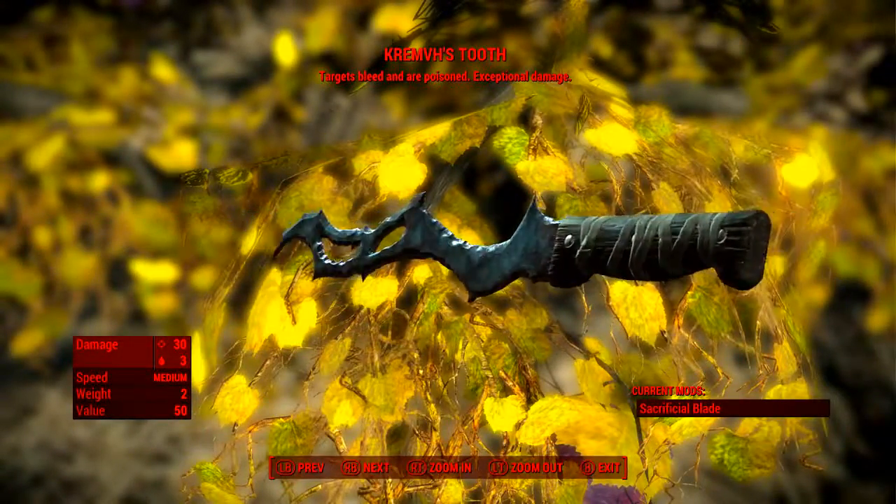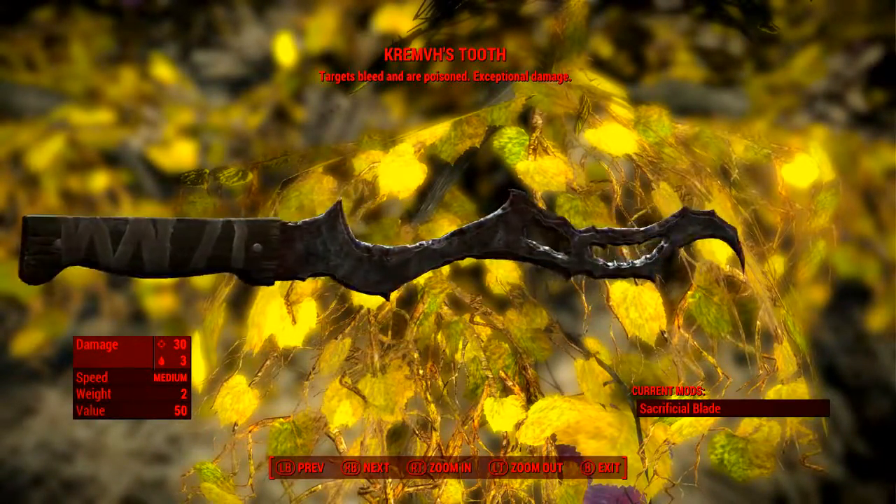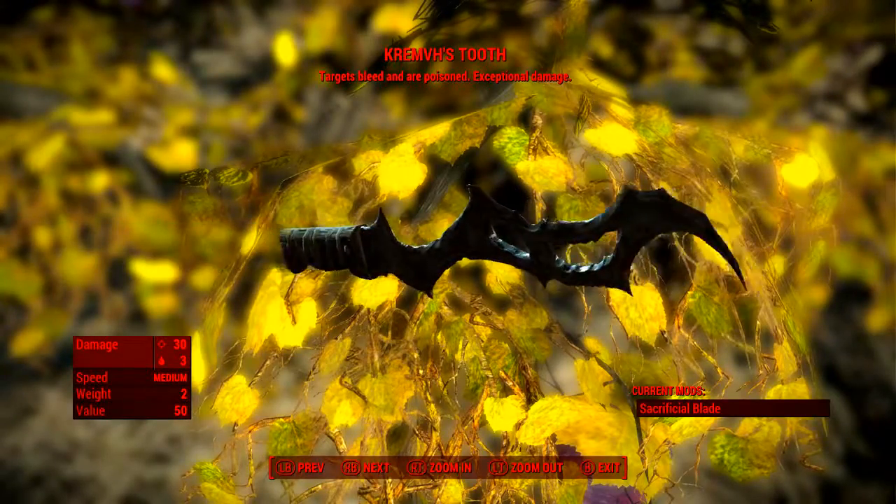Up at the top of the middle we can see Krem's Tooth: targets bleed and are poisoned. Exceptional damage.